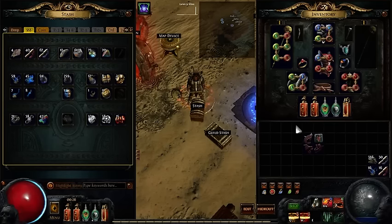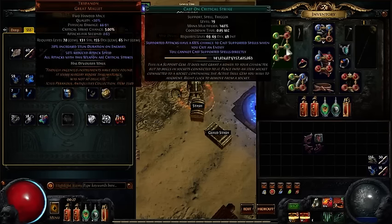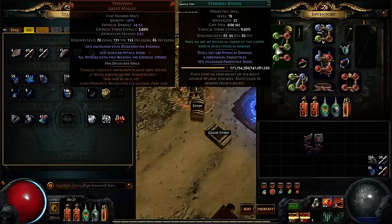Hello everyone, Kung here. The purpose of this video is to show off my Cast on Crit Juggernaut build. I'm using the unique mace Tripananon — I can never remember how it's pronounced, but Tripananon will do. I'm using Cyclone with Cast on Crit, currently set up with EK and Bladefall.